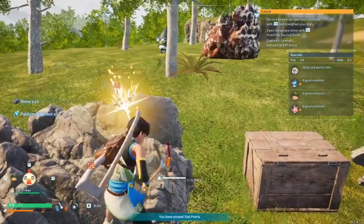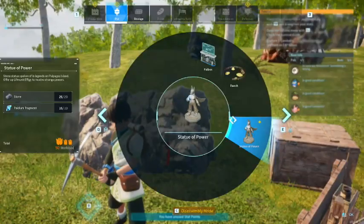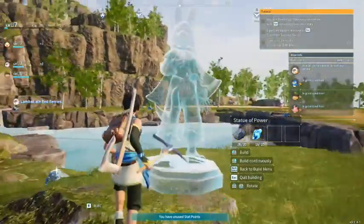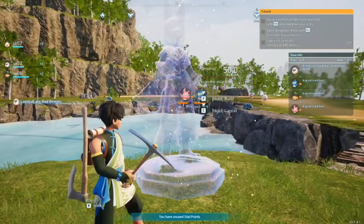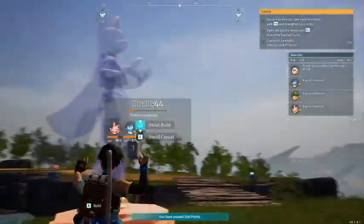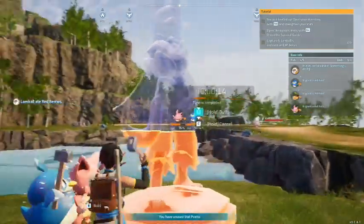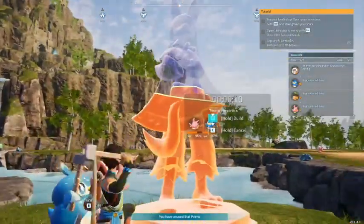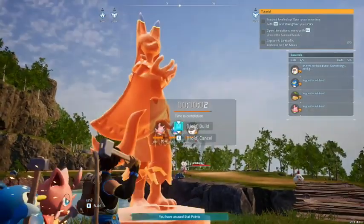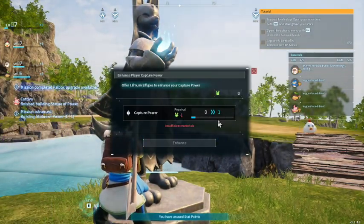I'll just start mining some ore here. I need at least 20 — I should be able to get that by the time I run out. Now I just have to put this Anubis statue — that's what I'm gonna call it. I mean it's Lucario, right, but I think it's also supposed to be a mixture of Lucario and Anubis. You can't tell me that's not inspired by Anubis and Lucario from Pokemon. For those of you who don't know who Anubis is, in Egyptian mythology — I'm probably butchering that — Anubis had the body of a human and the head of a dog, and I think he was the god of death.